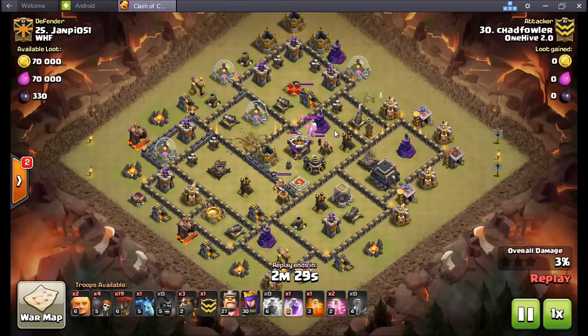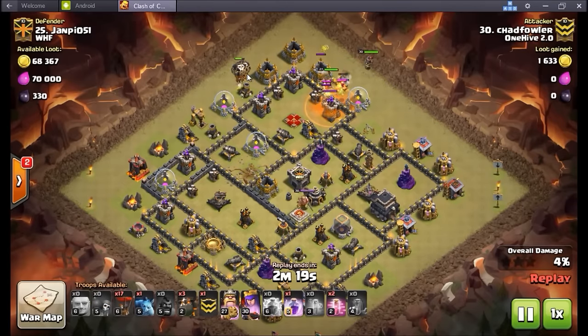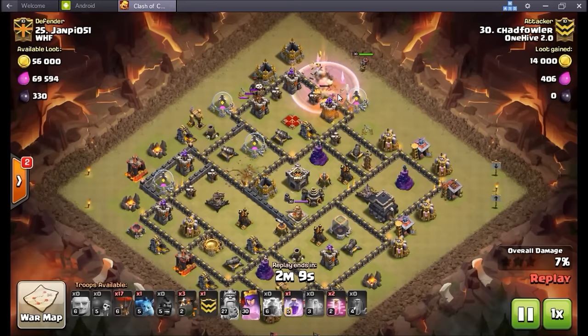Gets the clan castle lured out just in time — two valks, a baby dragon, and a wizard. Drops a few giants, king's poison goes down nice and early over the queen and the CC troops. Gets another two-for-one — even maybe a two-for-two trade there on the defenses. And boom, look at that — the defensive queen is about to go down.